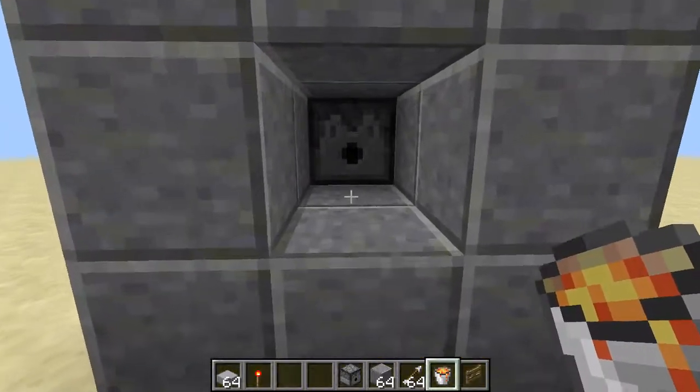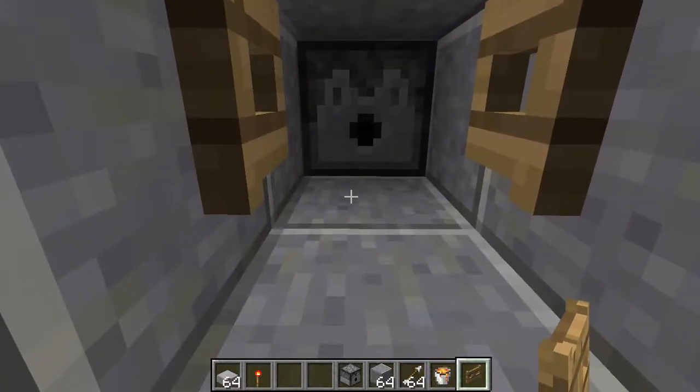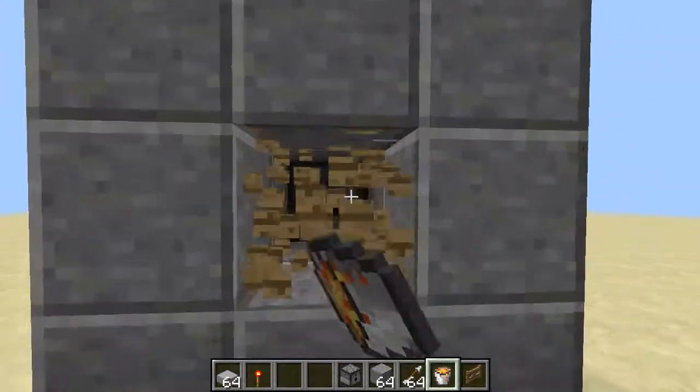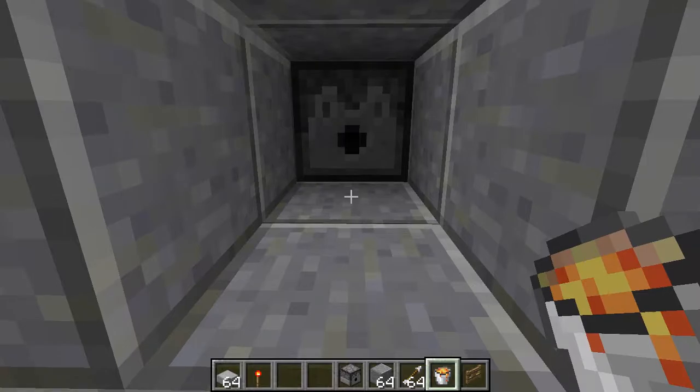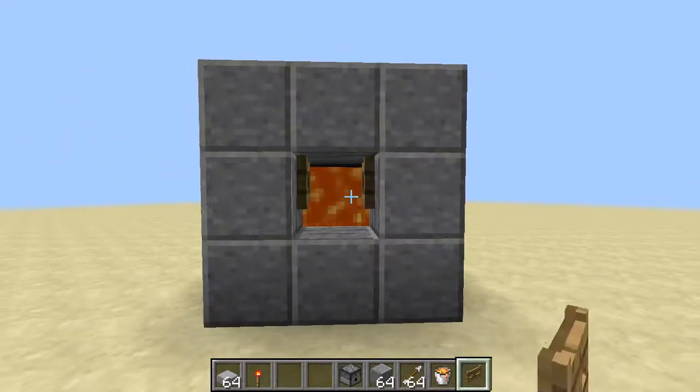First, place a fence gate and open it up. Then break your fence gate, put your lava there, and right when you put your lava there, put your fence gate back and then open that up.